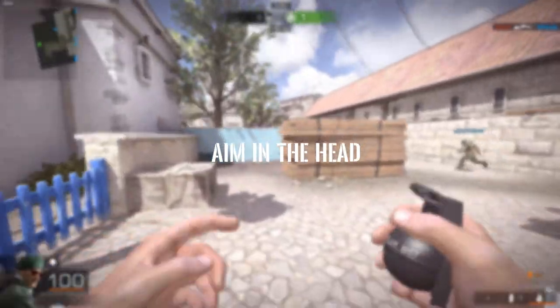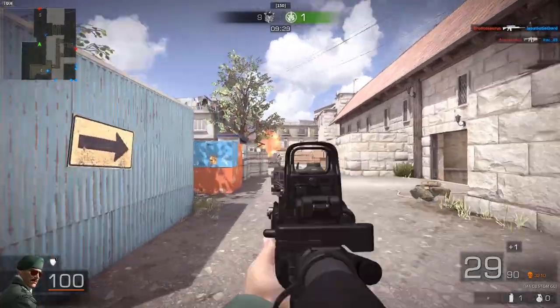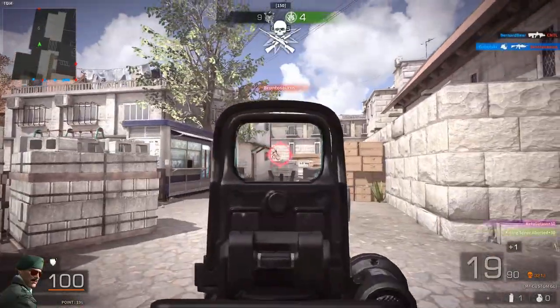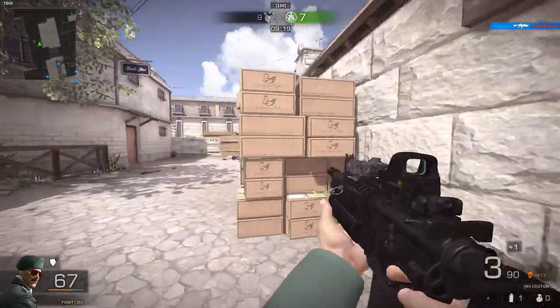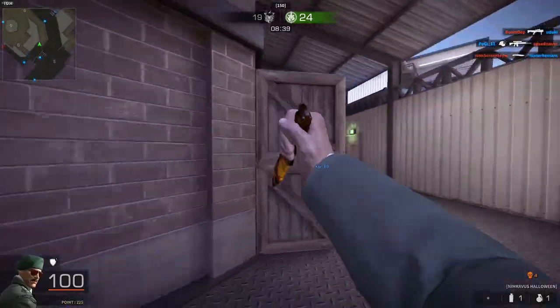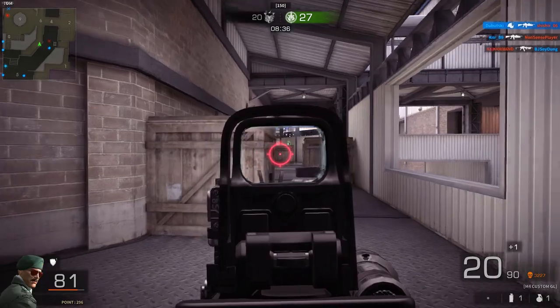Tip number 4: Practice aiming at the head. Shooting at the enemy's head will cause the most damage and sometimes instantly kill them, based on the power of the weapon. It is not an easy task, so don't be afraid to miss some of your shots — or all of them. Try to focus on the enemy's chest first, and once you are comfortable shooting at the chest, move your aim just a little bit upwards.